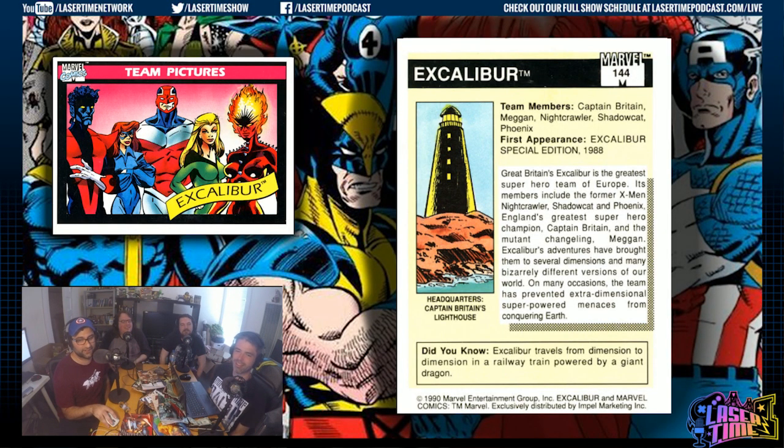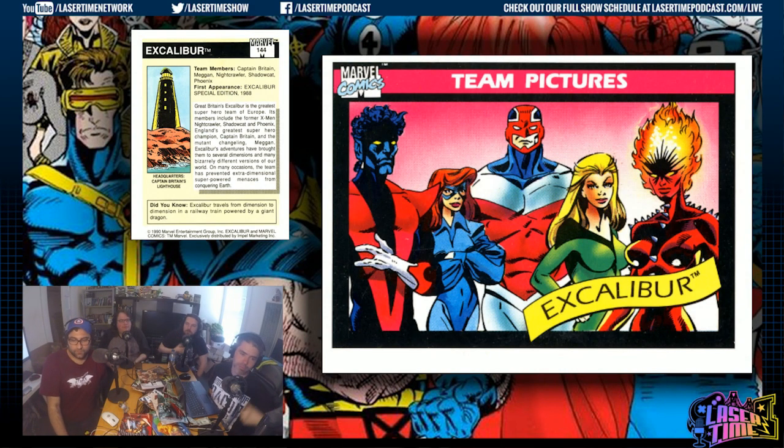The 'Did You Know' is literally: Excalibur travels from dimension to dimension in a railway train powered by a giant dragon. I'm surprised Lockheed isn't in this — I thought he was a member, but I guess he was too American. Looking at the image, I'm guessing that's Megan wearing her boyfriend's button-up shirt. Actually that's Rachel Summers — this is when she was occupied with the Phoenix Force. Megan is the blonde. Phoenix is the one who has eyes coming out of her boobs looking down at the word 'Excalibur.' That's weird posing on Nightcrawler too — he usually doesn't have perfect posture.